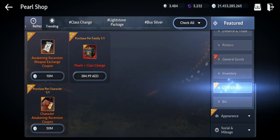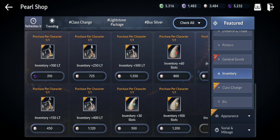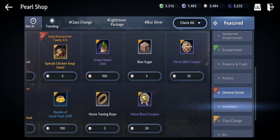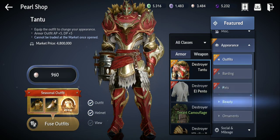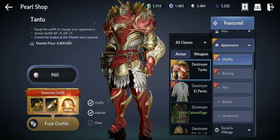I'm not sure if they added costume exchange for costumes — maybe they'll add it in the future. And here are the new seasonal outfits for each class — different outfits available per class in the appearance shop.